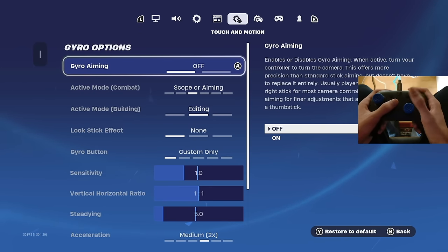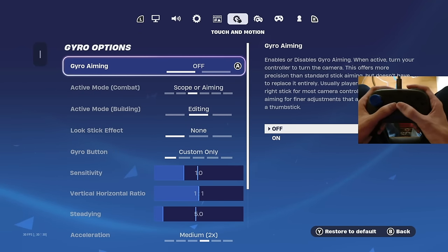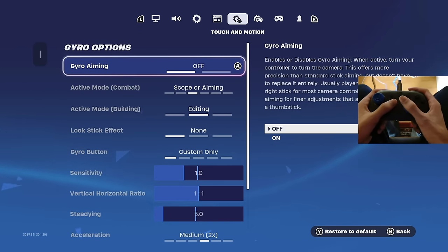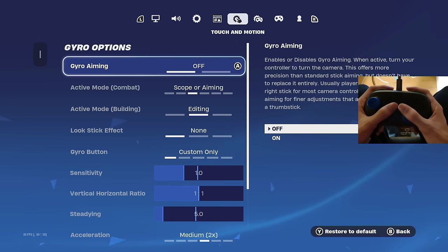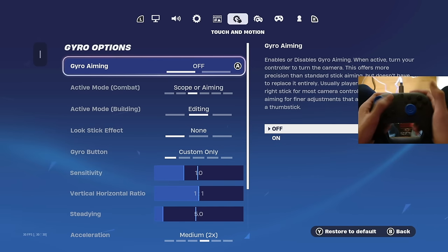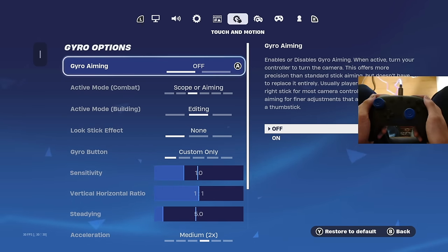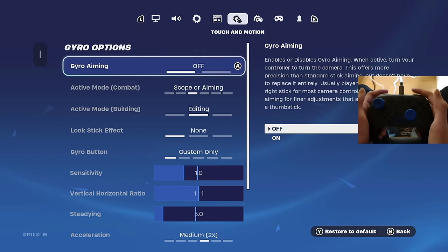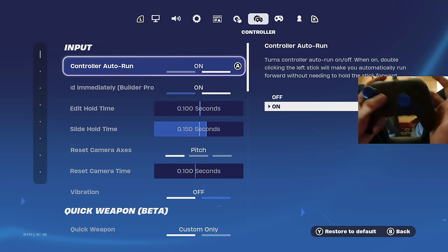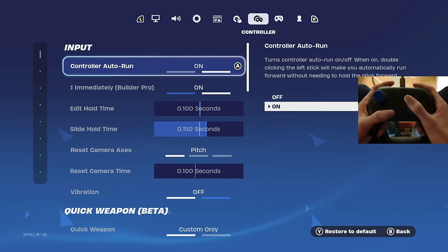Gyro aiming I have off. I've literally not seen any pro players use it — it's mostly creative warriors. You have to move your controller physically to aim, so I would not recommend having this on. Be sure to have gyro aiming off.